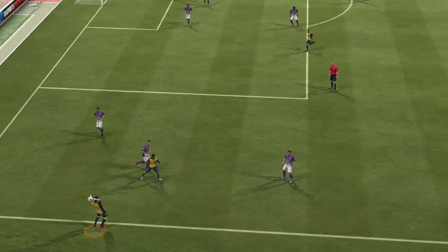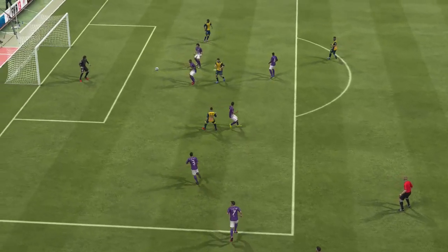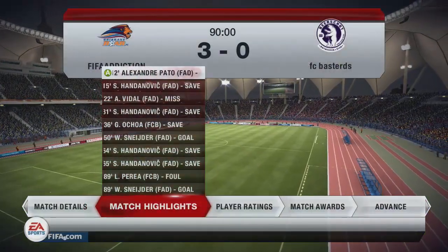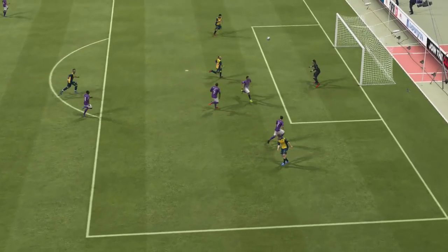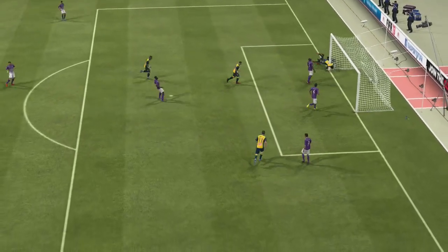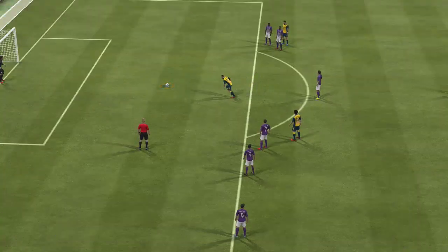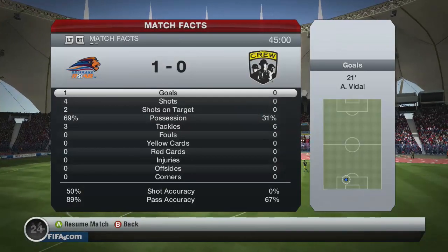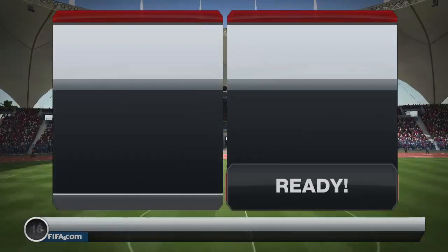We're using a 3-5-2 here so we can mix it up even further, using a left-back and a right-back to the side of Pogba to see if that affects the games. In the footage of the second game, Schneider's opening the account for us. We found that the defence was really strong — quite a lot stronger than normal. We're dominating possession and dominating play.